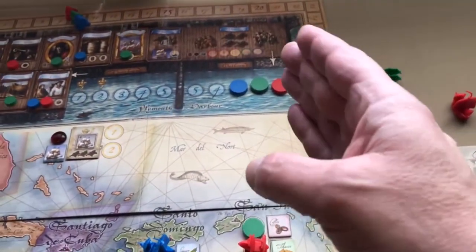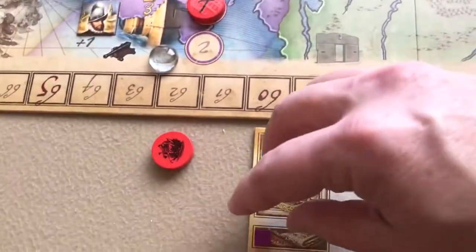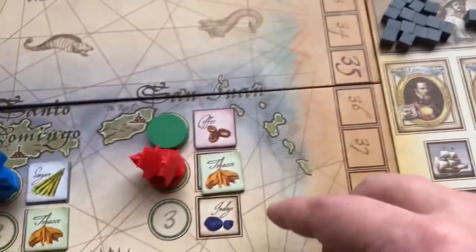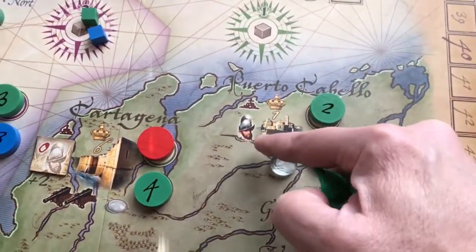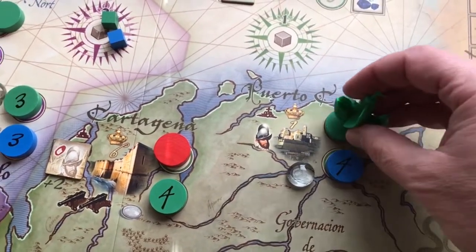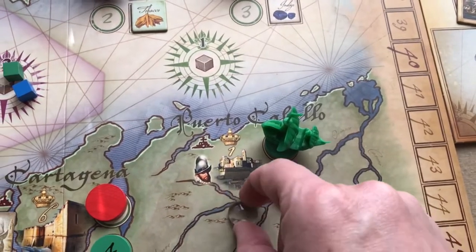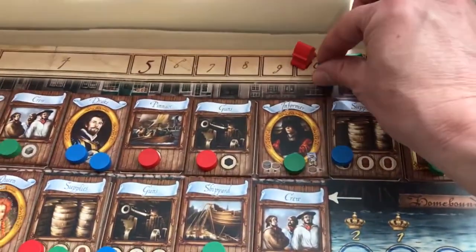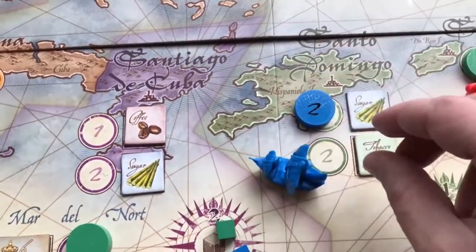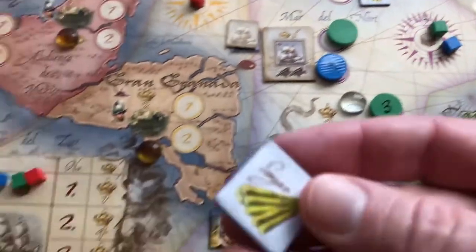Everyone sails to their number-two disc. Resolving in order: red trades his trade good for coffee and puts it on his mat. Green is at a town needing one crew — he has it, discards one crew, scores one point moving to eleven, and takes the silver treasure. Blue is at a trade good spot, discards his trade good, and takes the sugar commodity.